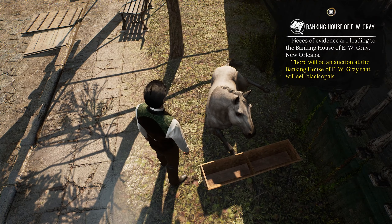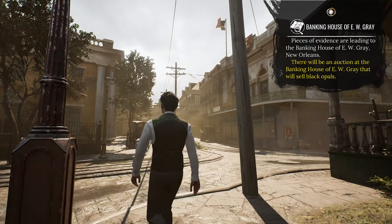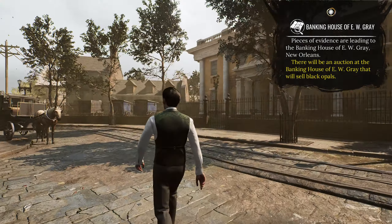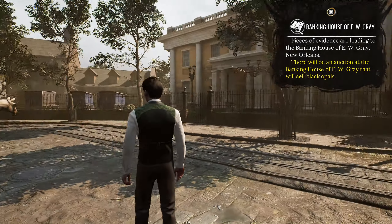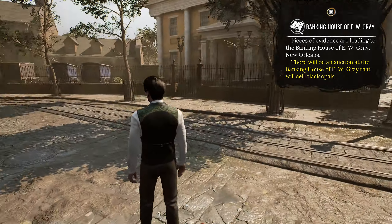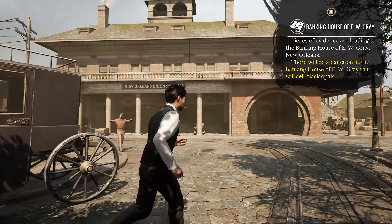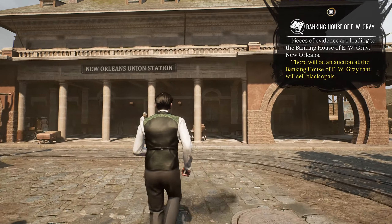Hello, horsey! You're such a pretty creature! Let's continue our journey - I wanna pet all the animals! I'm gonna explore all the places anyway. This is New Orleans Union Station.